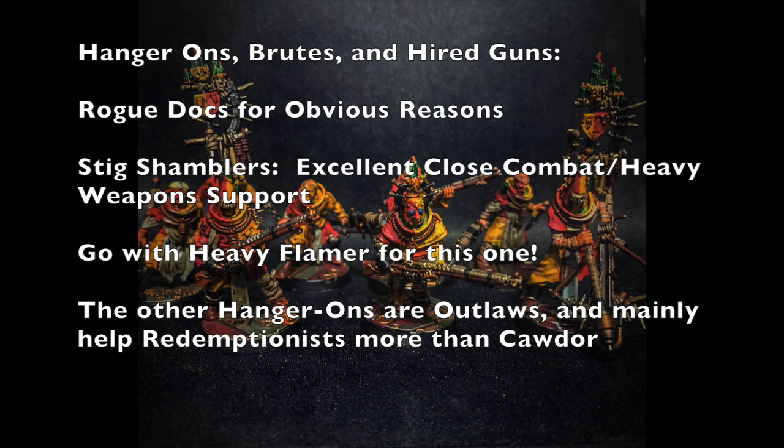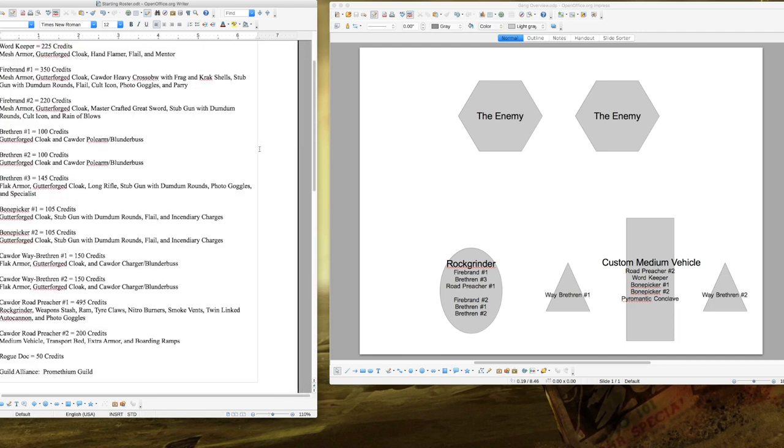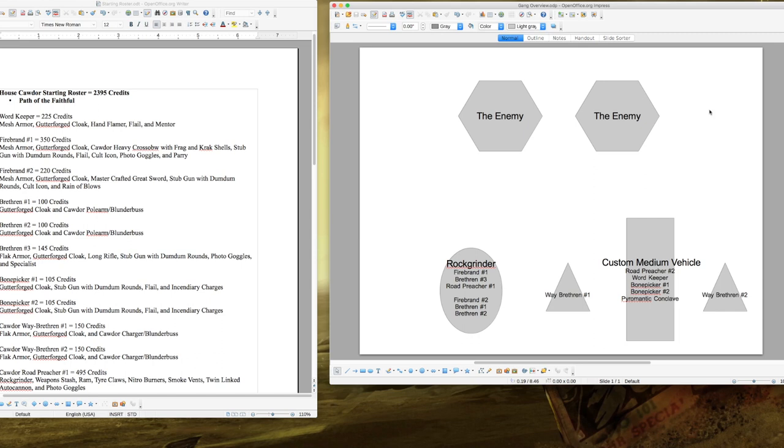Now let's talk about your starting roster. We're assuming you're playing the Aranthian Succession including the Ash Waste, so your budget is 2,400 credits — this list comes to 2,395 credits. You'll be following the Path of the Faithful for your Articles of Faith. Your leader is a Word-Keeper at 225 credits, equipped with Mesh Armor and a Gutterforge Cloak for a 4+ armor save and 5+ save against environmental effects.